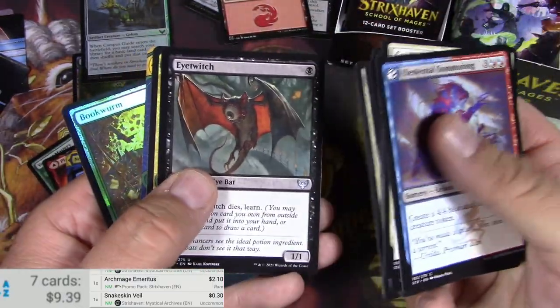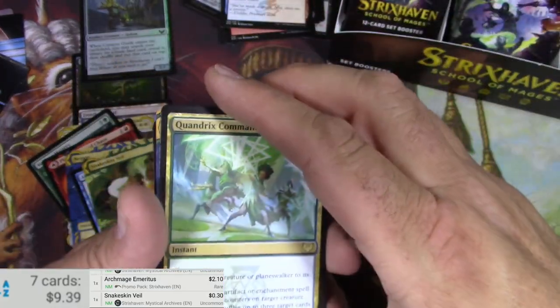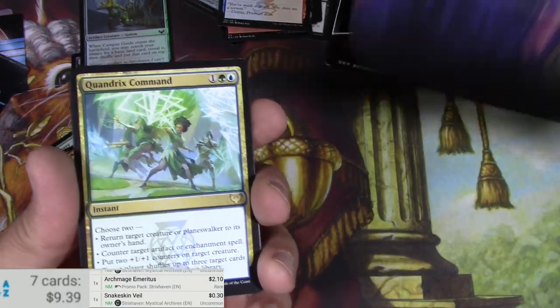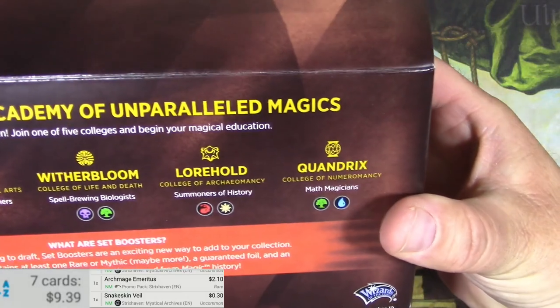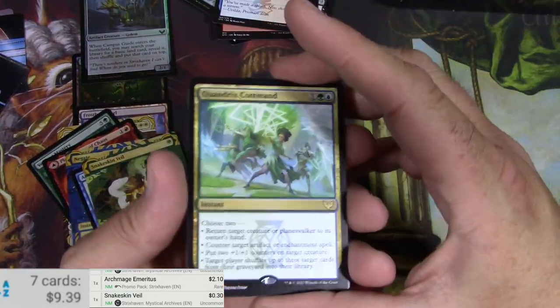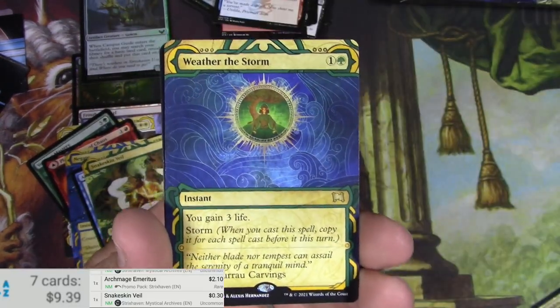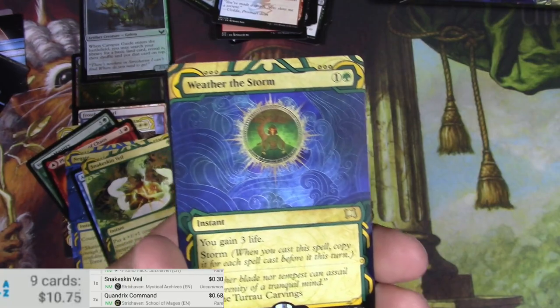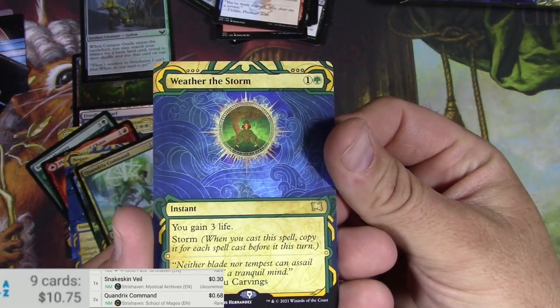We're also looking for Professor Onyx — that card is cool. Quandrix Command — Quandrix is the Simic of the set. On the back of the box it says they're math magicians; I tell my kids all the time that math is magical. It's 68 cents.